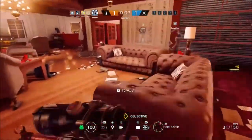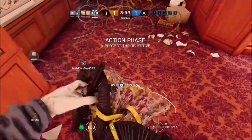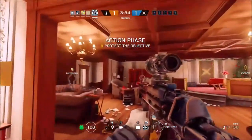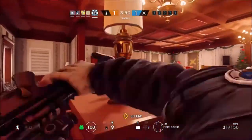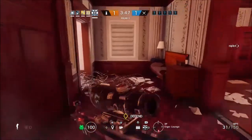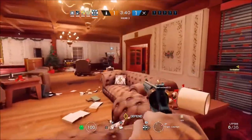Doc is a defender of GIGN CTU, he is partnered with his good mate Rook, who is essentially him but without the active gadget - his gadget is much more passive than Doc's. He has three primary weapons: the P90 SMG, the MP5 SMG, and the SG CQB shotgun. The MP5 and the SG are definitely the two I would recommend out of the three.